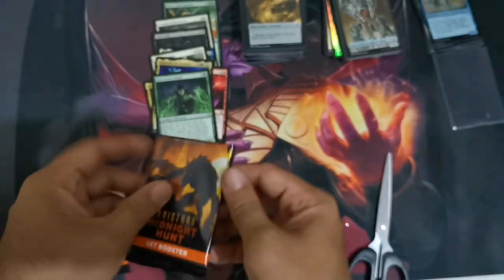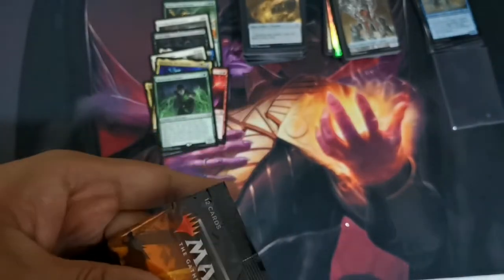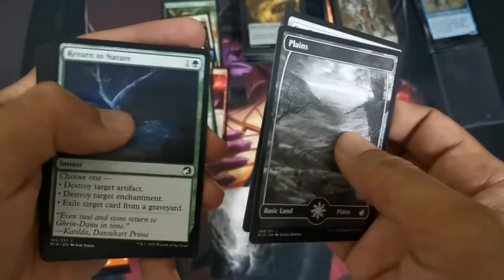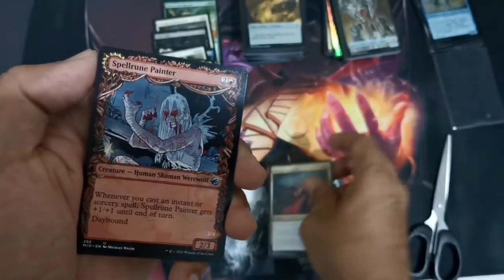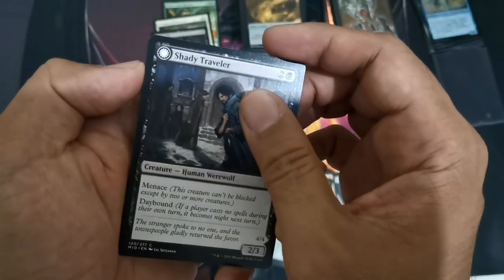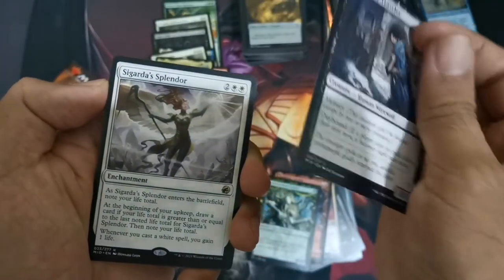Pack number one for Midnight Hunt — we try our best to get the good cards. Innistrad Midnight Hunt, of course. This is a mountain art card — a nice art card. We have Oof Cancer Nature, Hungry for More, a Bar Socialite — still uncommon — Cerrone Painter, Dunhart Rejuvenator, another common Shady Traveler. For the rare or mythic — just a rare — we have Sigarda's Splendor.